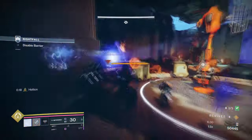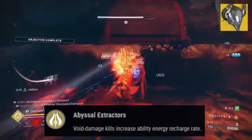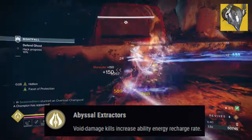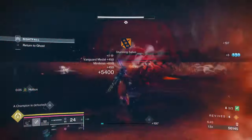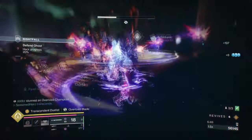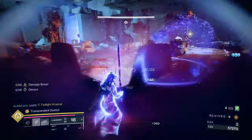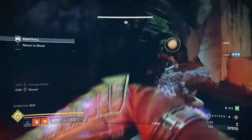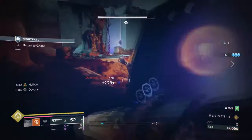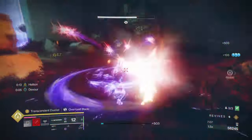Starting with the exotic, Nezrax's Sin with its exotic effect, Abyssal Extractor, states: Void damage kills increase ability energy recharge rate. Nezrax's ability offers players the flexibility of getting back ability energy just from void weapon kills of any type. The benefit of this is quite huge when playing on Prismatic, as it allows the vast majority of my other abilities to quickly regenerate without the need of weapon perks to do so. Using this for my Ergo Sum roll, we can garner 200% to 300% ability energy back for whatever ability is out of use, which is handy for Cold Snap grenades and Incinerator Snap abilities.